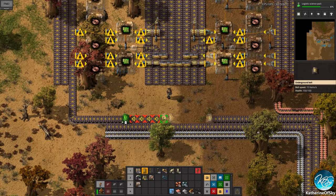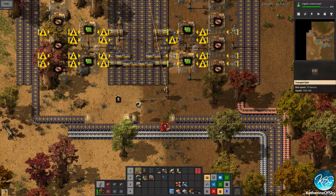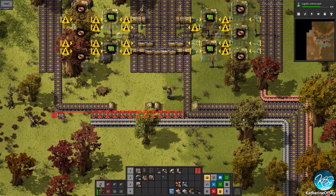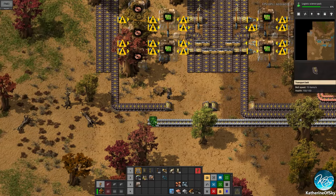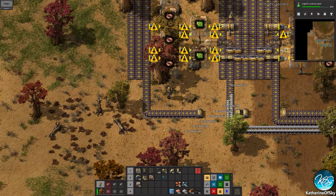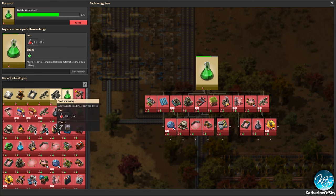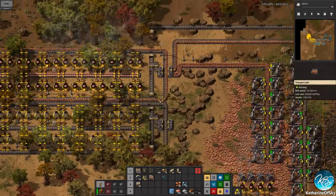We need more connections here. These are using blue assemblers — let's see if we can get blue assemblers yet. Probably not — they're green science. Let's do optics instead. We do not lose our progress by the way if you change science, so that's okay.